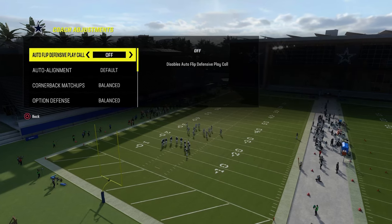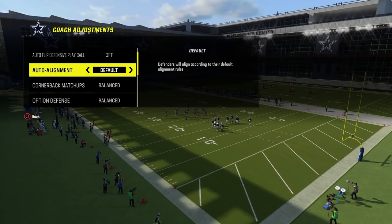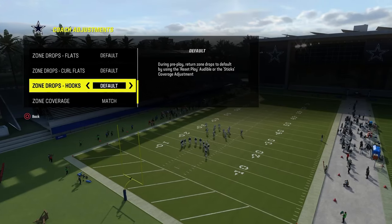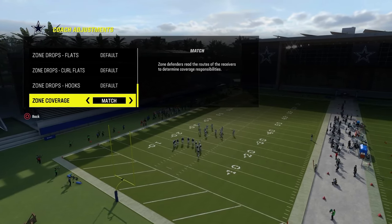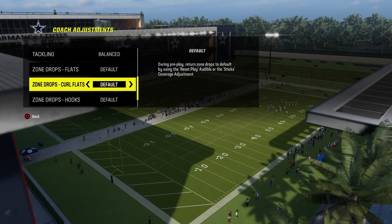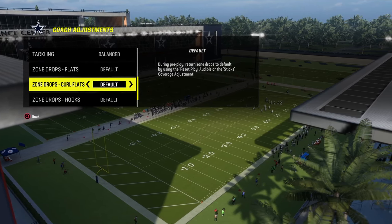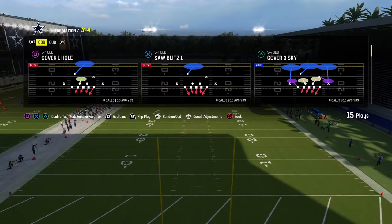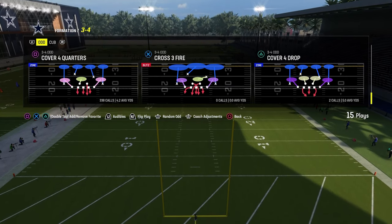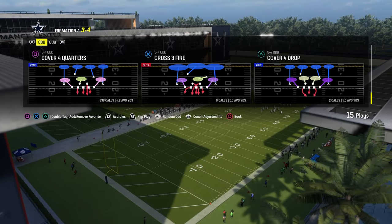In our coaching adjustments, we're going to have our auto flip defensive play call off. I like to have auto alignment set to base, option defense set to conservative, and then everything is on default. If you want to put match on, make sure you put your curl flats at like 0 or 5. But for our purposes today, we're just going to put this on default. The reason why that's significant is because the play we're coming out in is actually cover four quarters, and if you leave your match on, your defense will play a little bit differently.